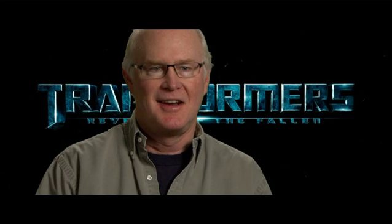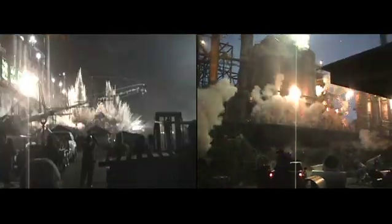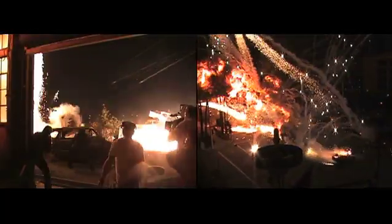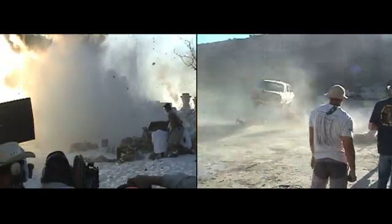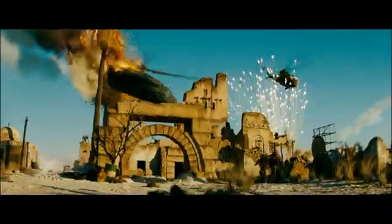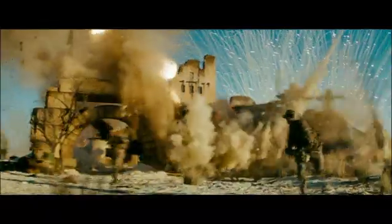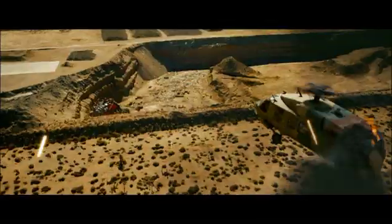Our director, Michael Bay, likes to shoot in a chaotic situation. We call it Bayos. I've never seen a director shoot so many setups in a day as quickly as he does, and they're complicated. In our first three days of filming, we got 150 setups. In a given sequence, every angle might be three different locations in completely different cities — Alamogordo, New Mexico, White Sands — intercut with Egypt at Luxor and Cairo and shots of Jordan. It's all mix and match.